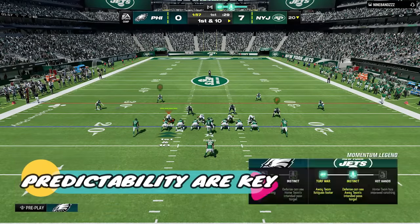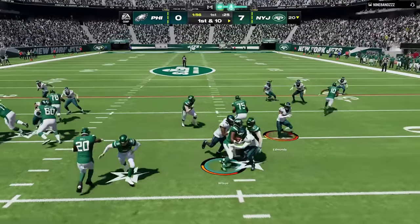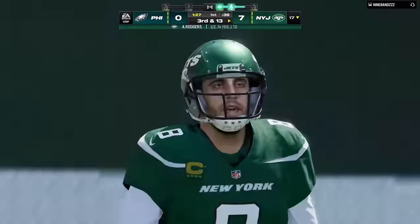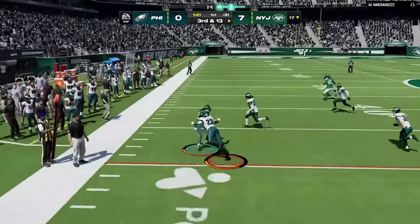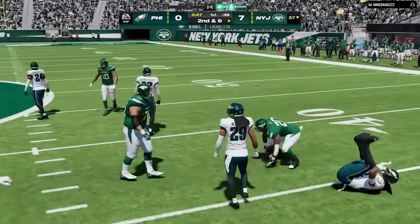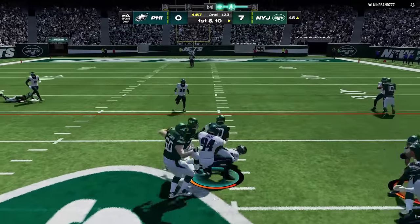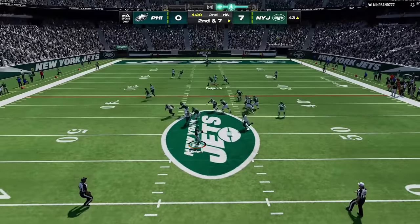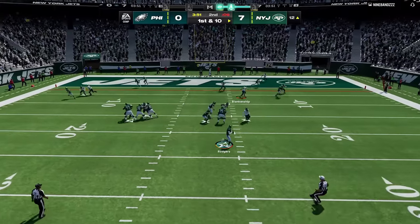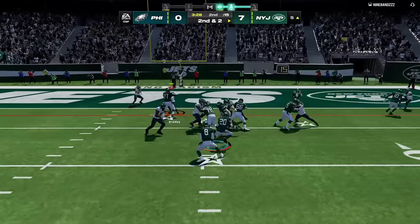My next tip is all about predictability — if you can make your opponent predictable while staying unpredictable yourself, you'll have much more success. Number one, you always want to stop the run first, making your opponent one-dimensional so they abandon it and become a passer. He gets a first down on a drag but this is a bend-but-don't-break philosophy. People repeat success and avoid failure, so if I keep stopping the run he'll eventually stop doing it. The red zone also creates predictability since there's no deep field to cover.